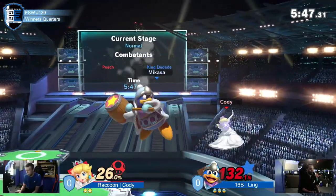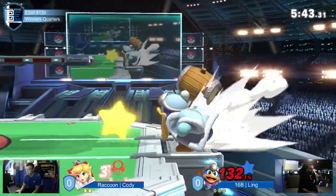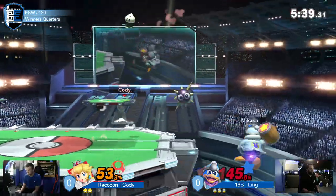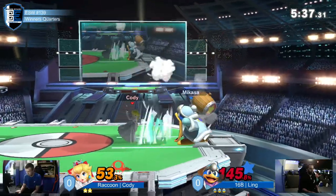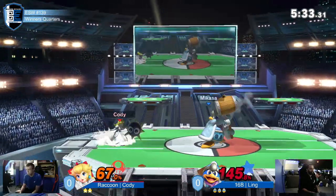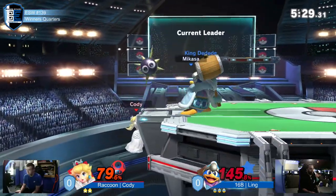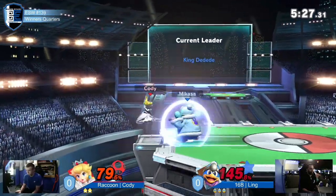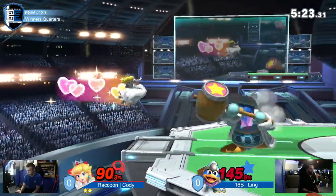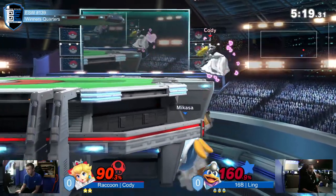Gordoing into the shield — got rid of the Gordo, so he was able to Gordo again immediately after. Throw long Gordo. The jab immediately sends it back. He tried to nair it back, but it actually ate the turnip mid-flight and then got sent away from Ling. Gordo at ledge. Oh, it was down smash — I thought that was up smash. Side B getting stuffed on the Gordo — that's shenanigans.